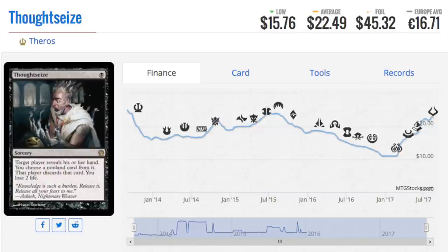Thoughtseize is on the rise — it hit a low price of ten dollars and has since more than doubled. It's an obvious combo with Death Shadow. Thoughtseize is the best piece of hand disruption legal in Modern, in my opinion. So the top four are: Path to Exile, Serum Visions, Lightning Bolt, and Thoughtseize.